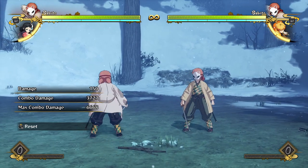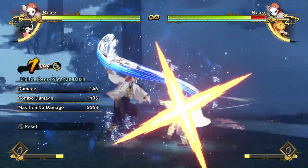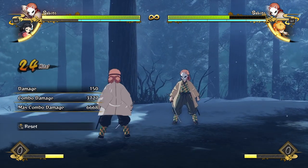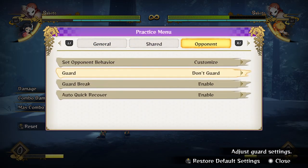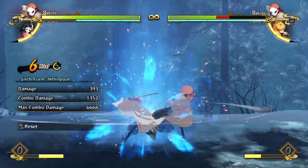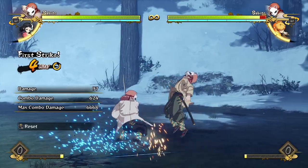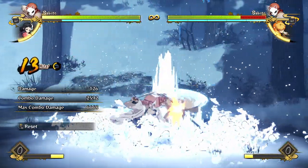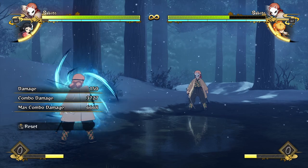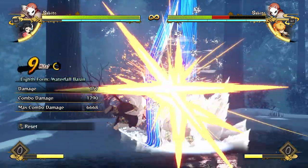Now that we've talked about all of his buttons and specials, let's talk about combos and his general game plan. A bread-and-butter combo with Sabito is a full attack string into your waterfall, into a full attack string into your whirlpool. This is a very easy combo to do in any laggy online environment because with a full attack string you don't have to watch how many hits you're doing — you just smash the attack button and when it's about to end smash the special button, then do the same thing again. If you want to build meter, I suggest ending in the Waterfall Basin.